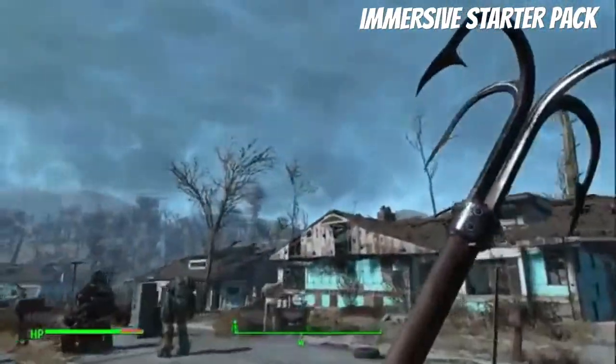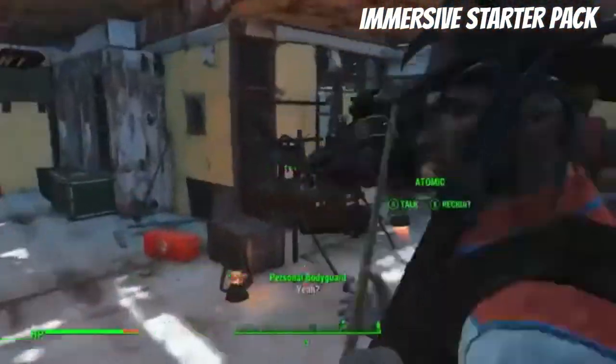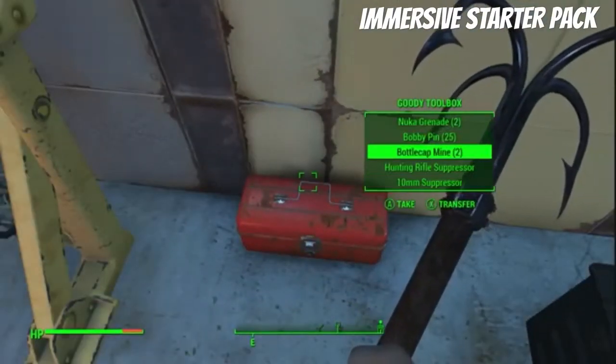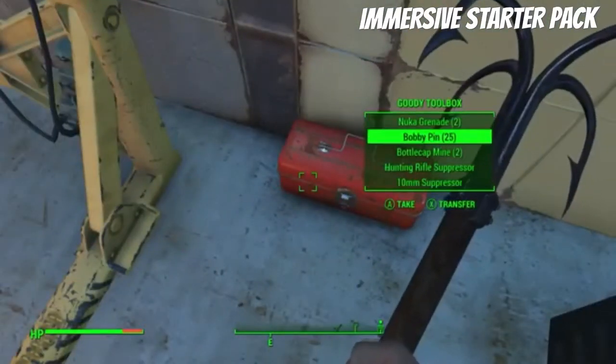Anyway, if you start in Sanctuary, there's your house. Let's go across the street where all this crap is. There's just this, and it just has some stuff on it. Goody Toolbox! That's some nuclear goody. That's some bobby pins — bobby pins! That is very useful.